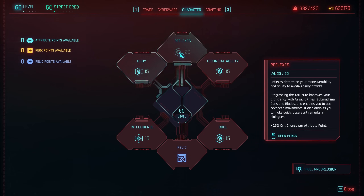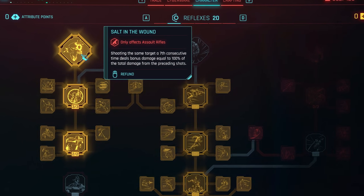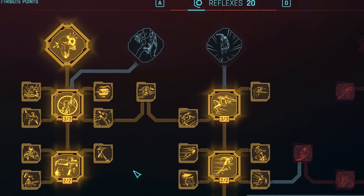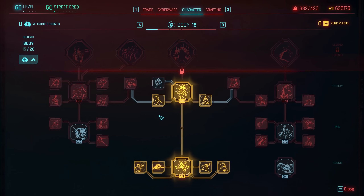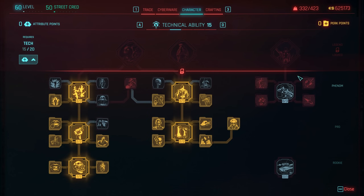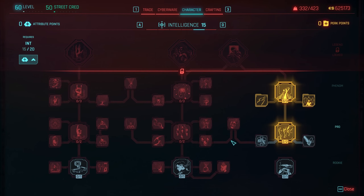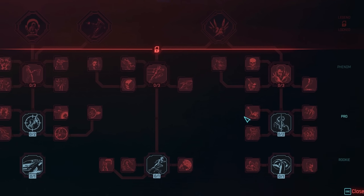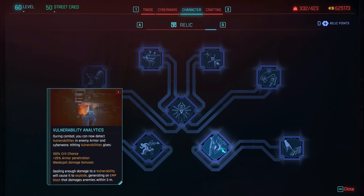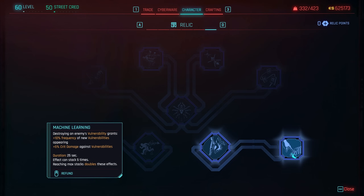The build I mostly used for this video is predominantly reflexes based. Air dash and the AR perks being crucial, with Sorting the Wound a cool endgame bonus. The Body tree will also help us stay alive, whilst tech perks will boost our cyberware and heals. No tech assault rifles, so that node isn't needed, but I did equip the basic smart perks for the few relevant guns. Cool, you can keep down just four attributes, only occasionally using the stealth perks, but do make sure to get Vulnerability Analytics from the relic tree.